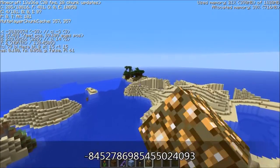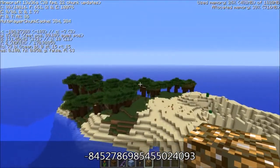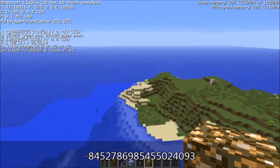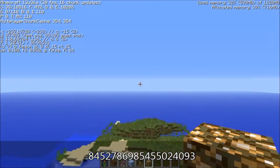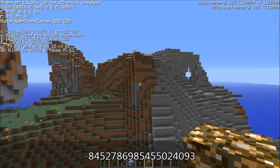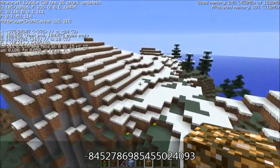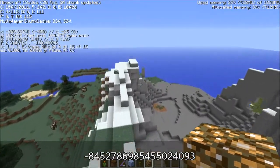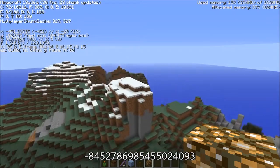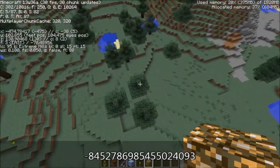This is default biome generation. We'll come over here to extreme hills and take a quick look. Swampland has changed as well. There's extreme hills, extreme hills plus, and extreme hills M. The M I believe stands for mountains, because there's also swampland M. Extreme hills plus I guess has trees — as soon as you leave the trees, it's just regular extreme hills.